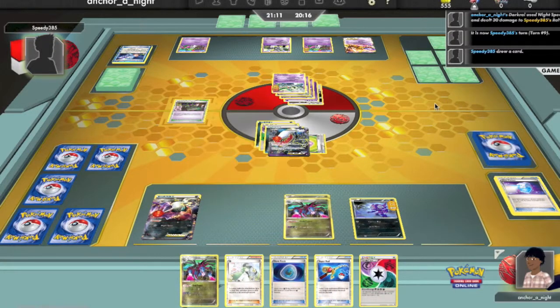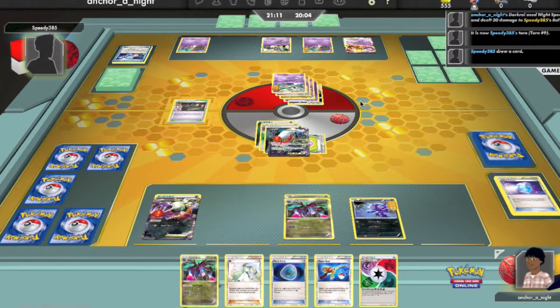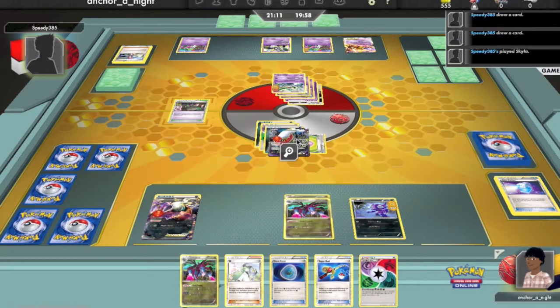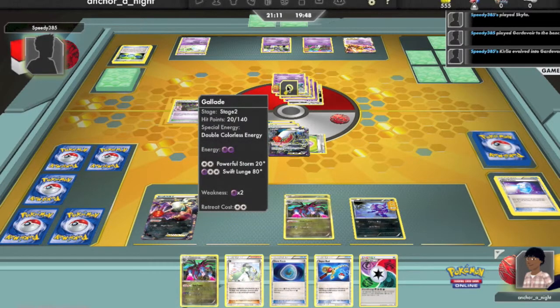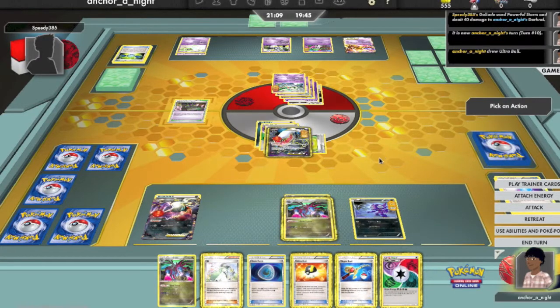Let's see which he can get, if any. If he gets a Gardevoir, it'll only double his current Psychic Energy on the field, so he won't be doing much more damage than he already is. He goes for Skyla. Since Gardevoir's ability only works on Psychic Energy attached to Psychic Pokémon, he gets a Gardevoir. So now there's two Psychic Energy instead of just one, and a DCE attached to the active Gallade. He hits me, but not for much.